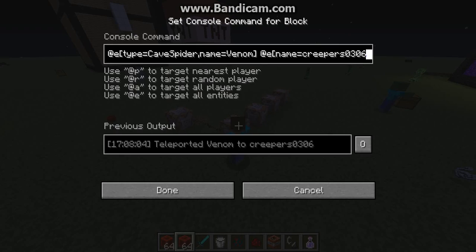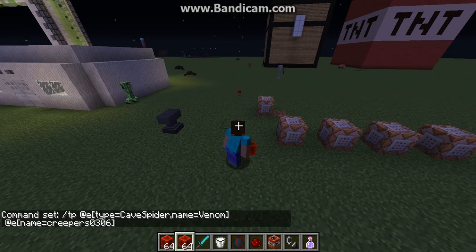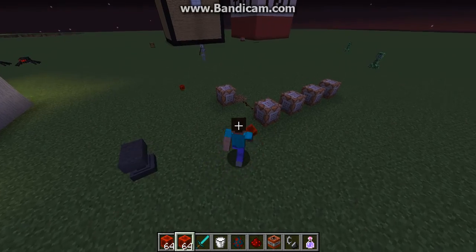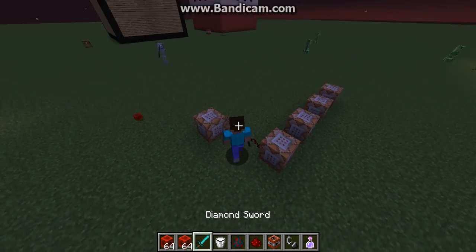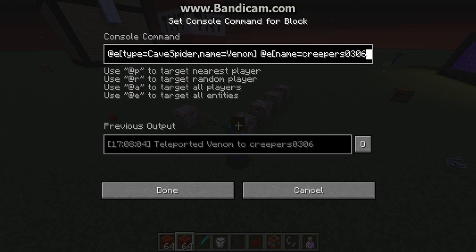Let me show you the command. So this is the command — I got a phone call, it's Zach. Just a second, guys. Welcome to the video, Zach. Anyways, the command is: tp @e type and then any mob, and then name if you want to name it. I'm going to name it Venom, and then @e name and then your username, and then you close it off.